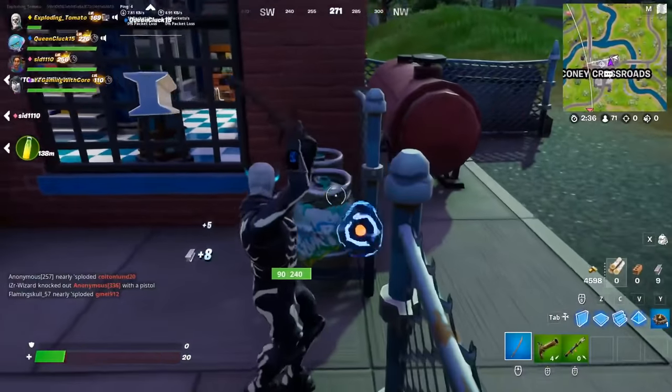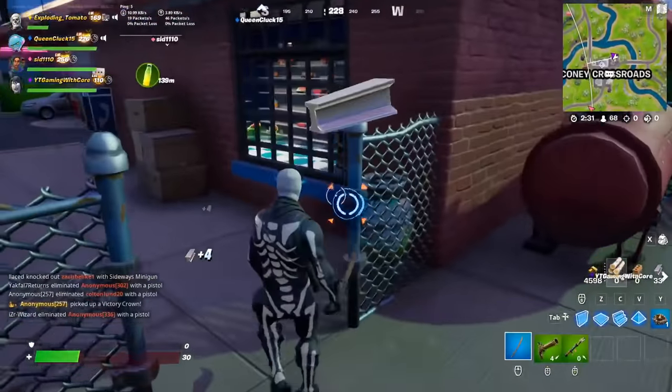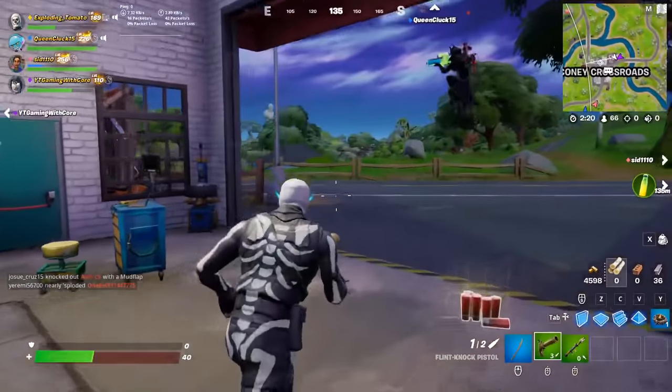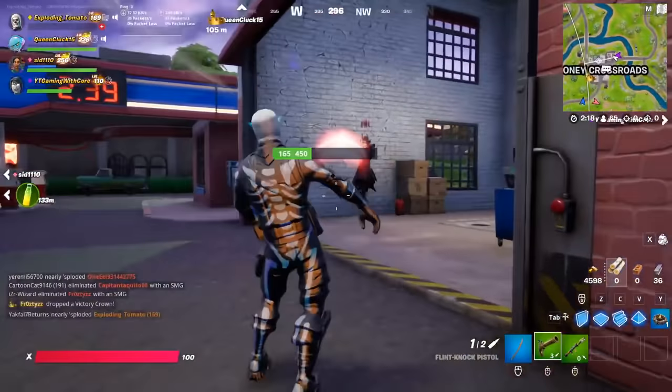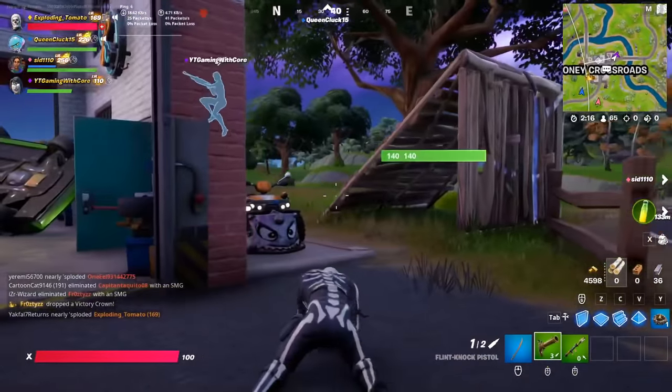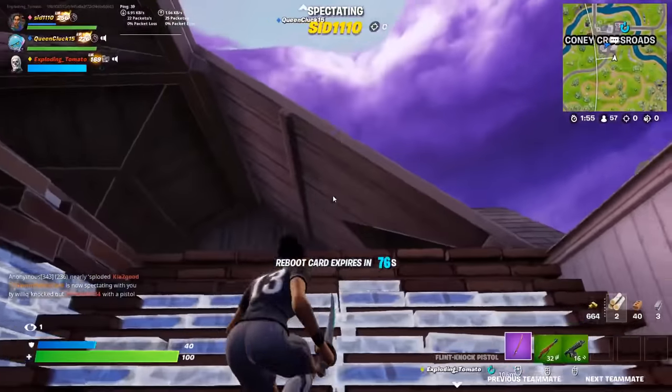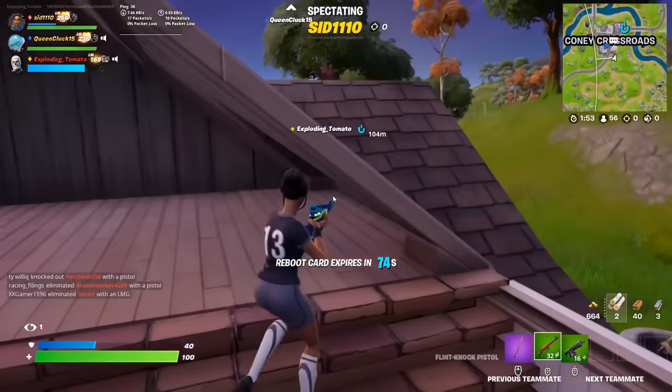I need health immediately. Hey, teammate — somebody's here! I accidentally try to save someone who turns out to be an enemy. This is not going well. It seems like I am the worst OG weapon user ever.